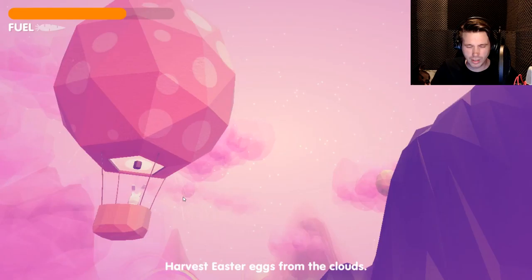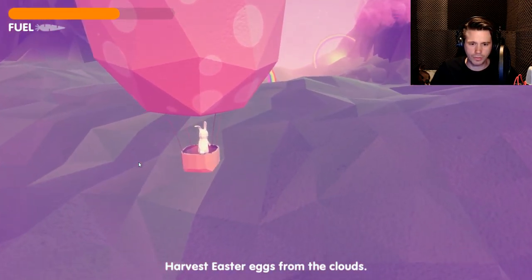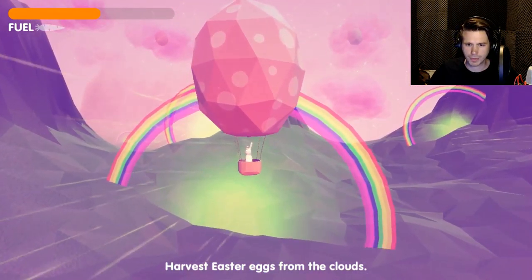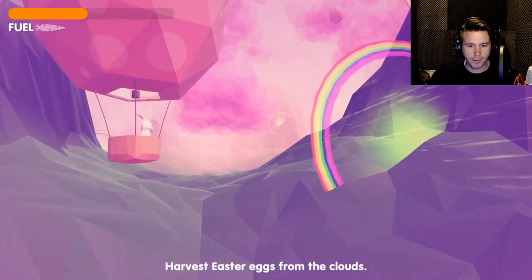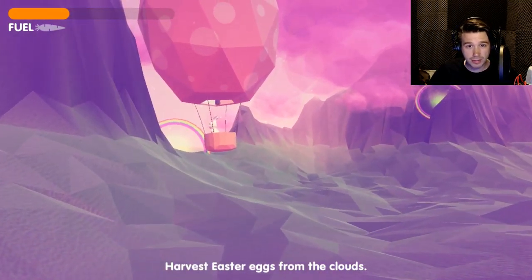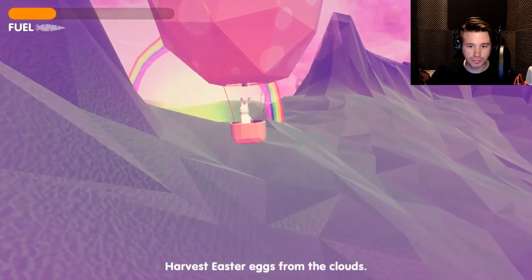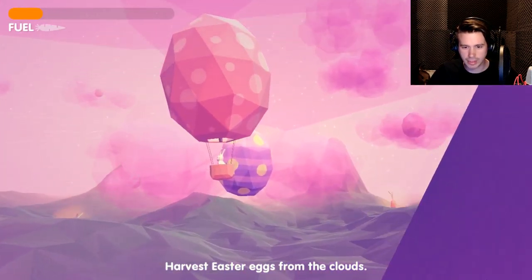What are you looking at me for, bunny? We should be looking at where you're going. Let me check the controls — move faster, hold shift. Am I moving faster? Only when I'm in wind streams. The controls aren't really working. I cannot control the camera, I don't feel like the descend and ascend keys do anything. Arrow keys and space are the only keys that actually do anything.